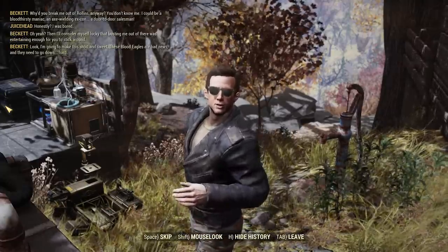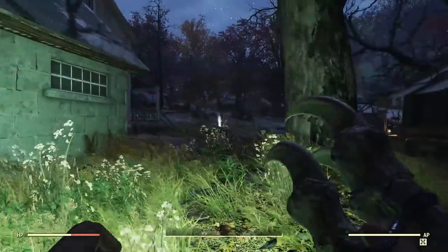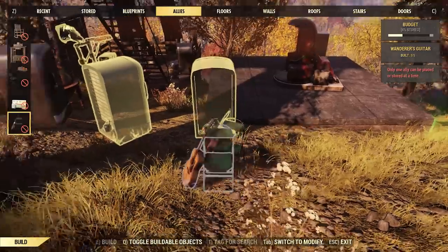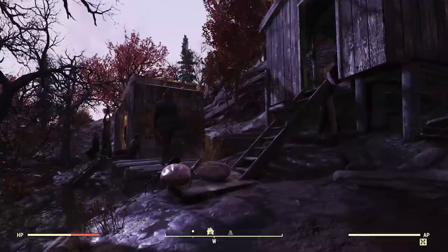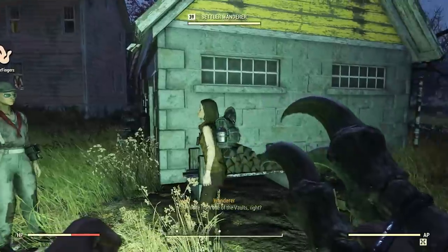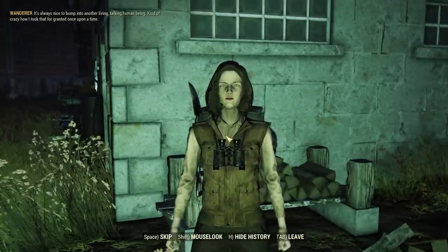For the next category — the rare one — we have the roaming companion, of which there is one: the Settler Wanderer. A lot of people are struggling to find her because she's a random encounter. All the other companions are fixed spawns — you go to a certain place and you get them. The Settler Wanderer isn't a fixed spawn; she'll just pop up somewhere. One spawn that's fairly easy to grind by server hopping is the Moonshiner Shack just outside of Vault 76, though that's not where I found her — I found her just south of Slocum's Joe. There are numerous other locations across the map, and in fact I found her because somebody else spotted her, told me, and I was able to join their server and get her.